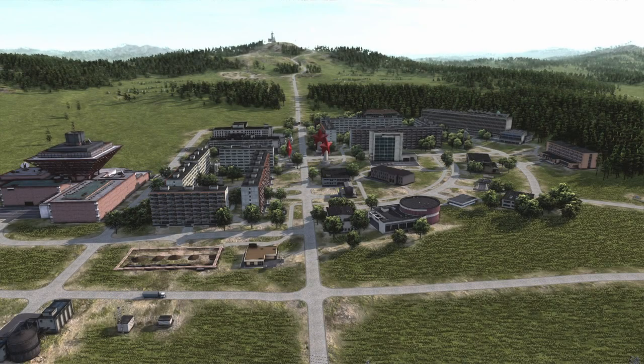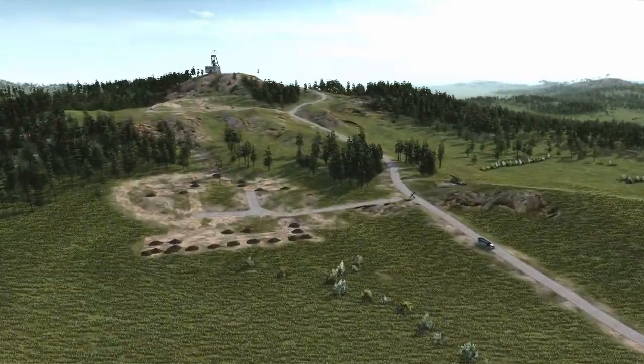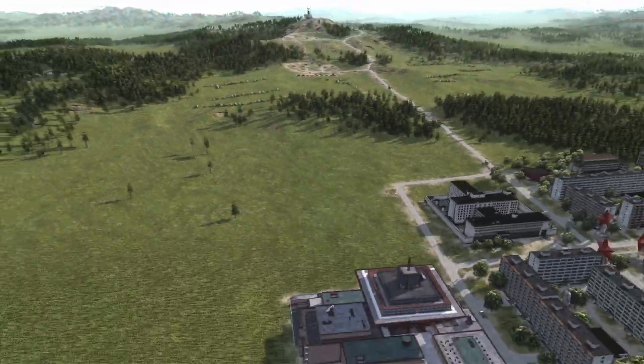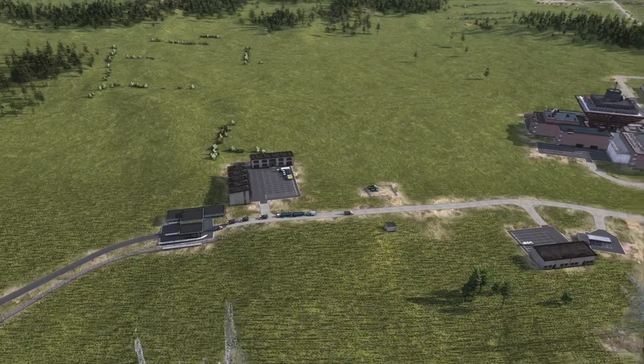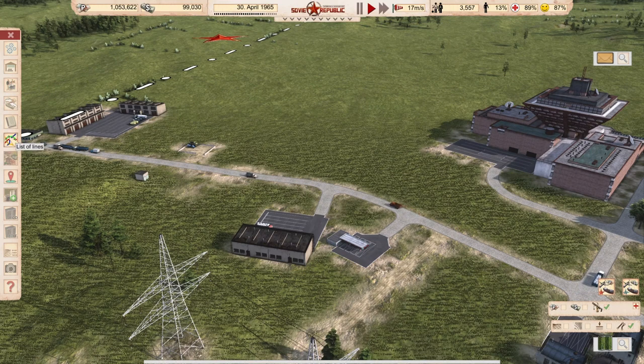Hello comrade, this is part one of the planning series mini series. The objective today is initial rail construction yard. The plan is to export raw coal which comes from this mountain. Here's a loading station in the center, the train line goes down the hill, comes here to a yard, and goes out here. We made some space for it — we cleared some construction offices and now let's get to work.